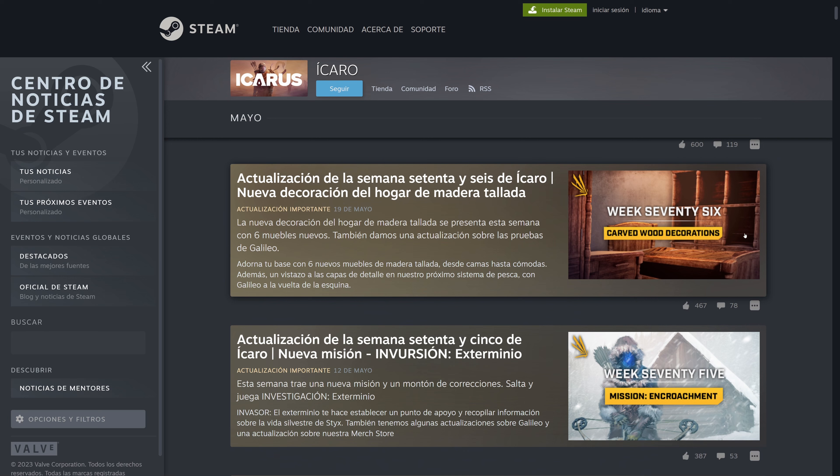The next week they added decorative furniture — new carved wood home decoration, six new furniture pieces. We'll see how they are; here you can already see them. They look a bit similar to the ones we already had. These photos look very similar to the rustic furniture — maybe the same shapes but with a new wood skin. I hope they are more different and more original.